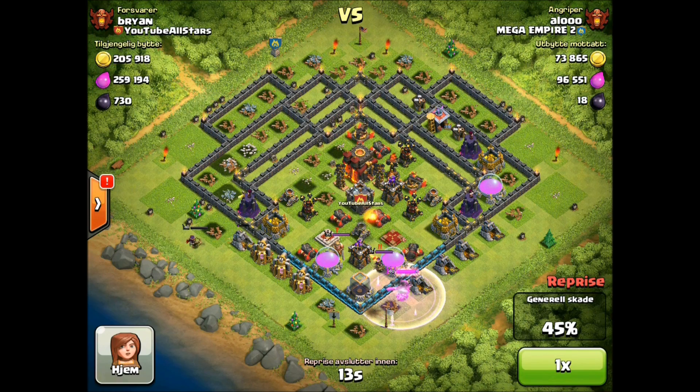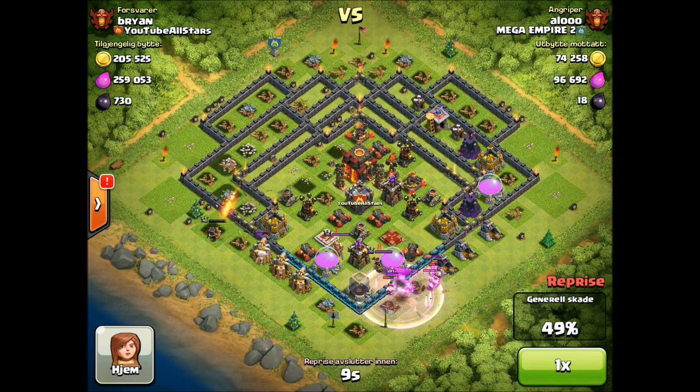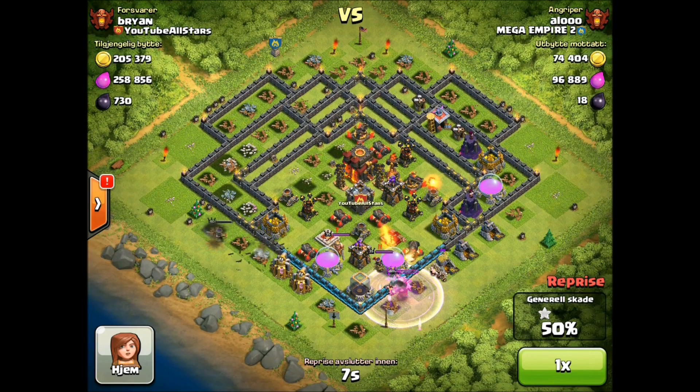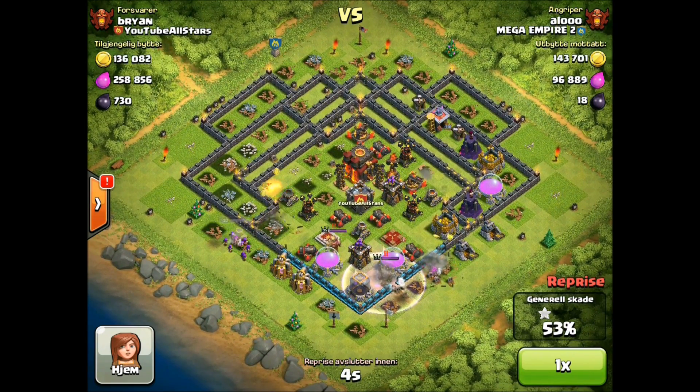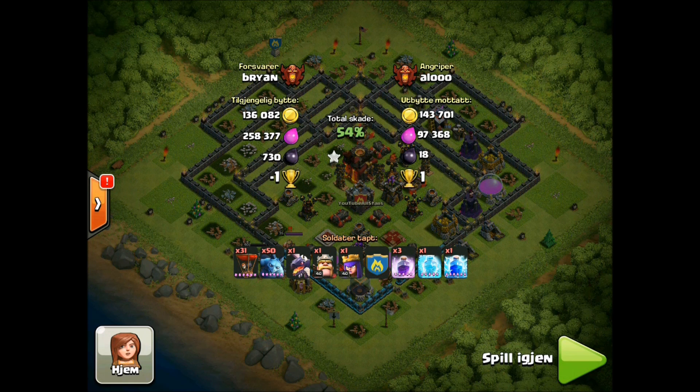That's crazy that the number one player in the world attacked me, and you guys can learn some strategy from him. Like I said, it's really cheap and efficient to Balloonian, but it's really difficult to get two-stars up at this high level. I've been kind of stopping at 3,800 trophies — just chilling for now. We are in a war, so look forward to clips from YouTube All-Stars tomorrow. Let me know what you guys think in the comments below. Let's see if we can get 700 likes — like, comment, subscribe, and take it easy.